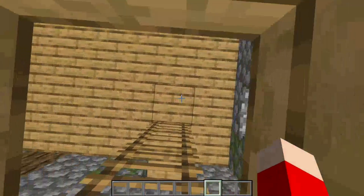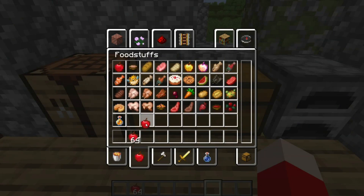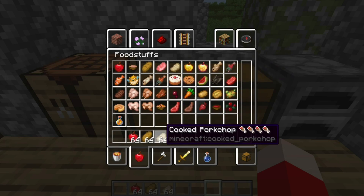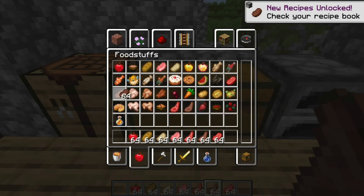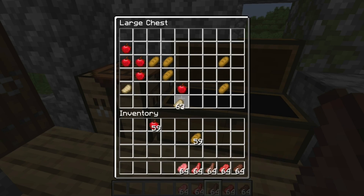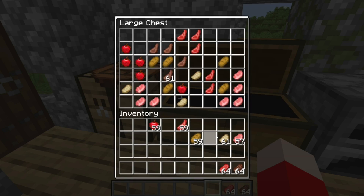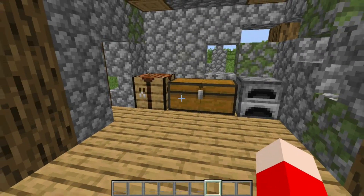Downstairs, since this is where Steve used to live, there'd be food. So let's add some apples, some bread, cooked and uncooked pork chop, some mutton, and some steak — a couple apples, some bread, a couple pork chops, a couple more uncooked ones, some raw mutton, some cooked mutton.